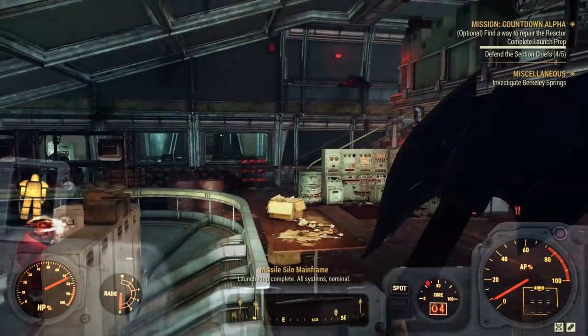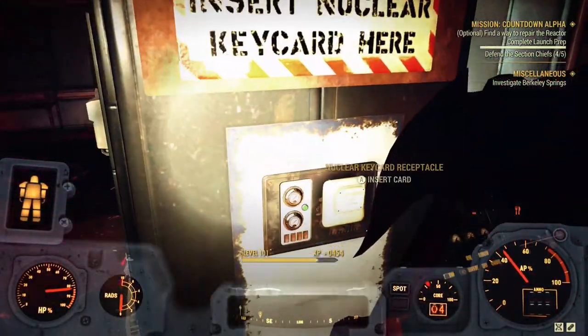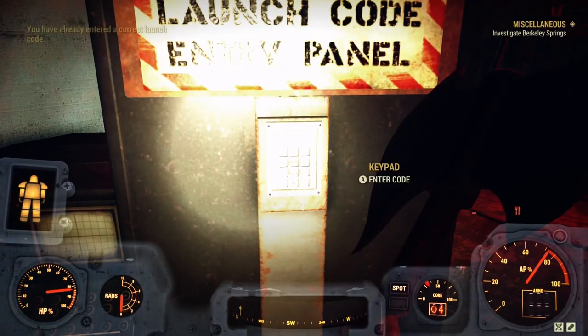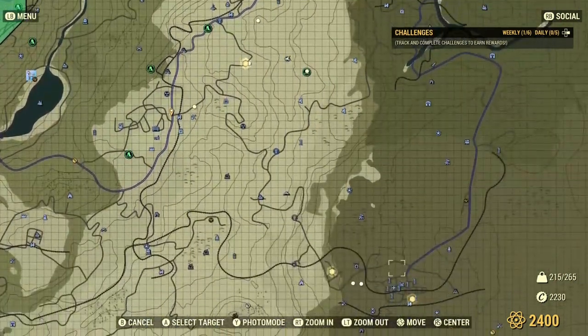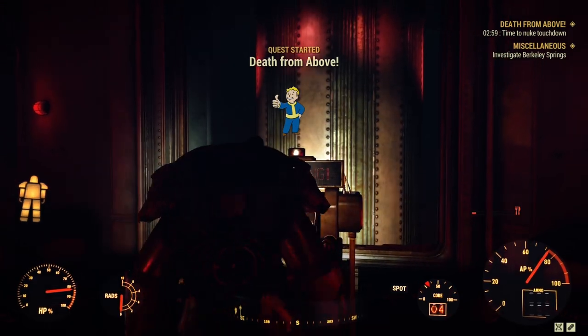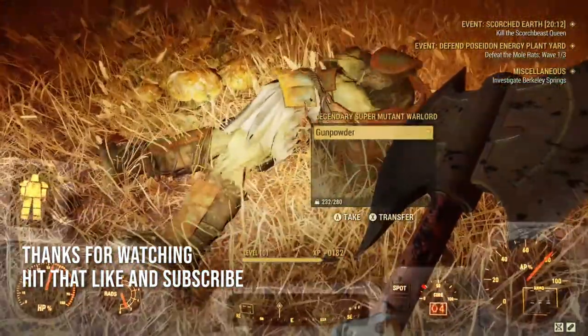Once the bar is filled all the way to the right, run over just under the walkway where you started. There are three terminal stations: on the left, swipe your Nuclear Keycard; on the right, type in your launch code. There are subreddits and websites that post the weekly launch codes for each silo — a quick Google or Reddit search will find them. Then select your launch target.